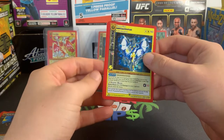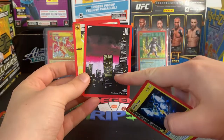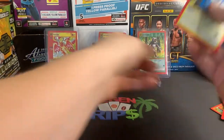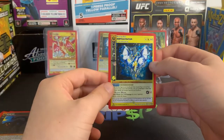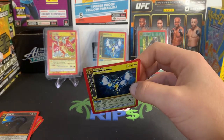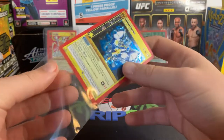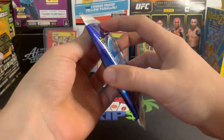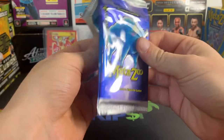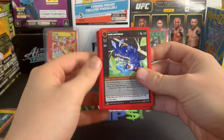Another Quetzalcoatlus — you got a city. Imagine a box topper of the city, one of those full hollow cities. But look at that, another Quetzalcoatlus — just throw it in a sleeve real quick. Keep going here. Try to get you out of here on time.